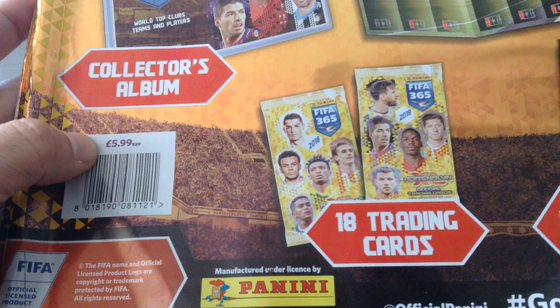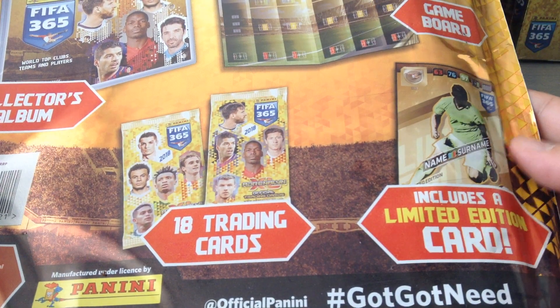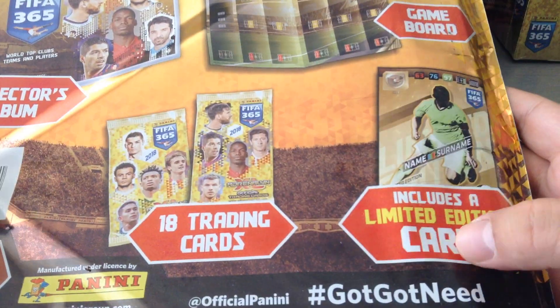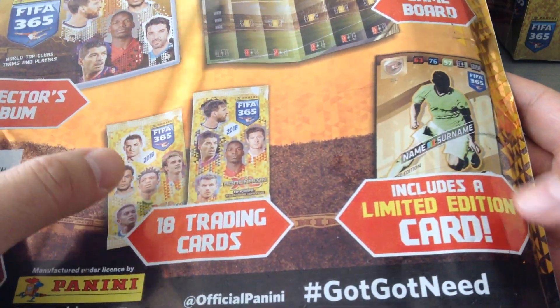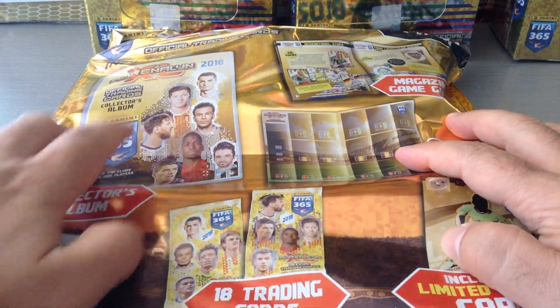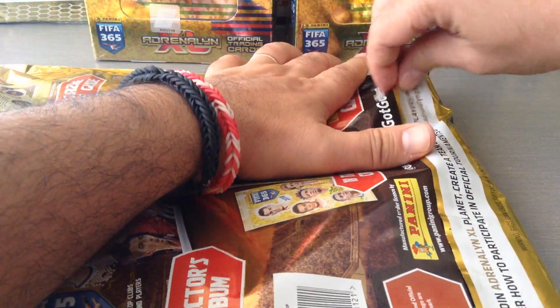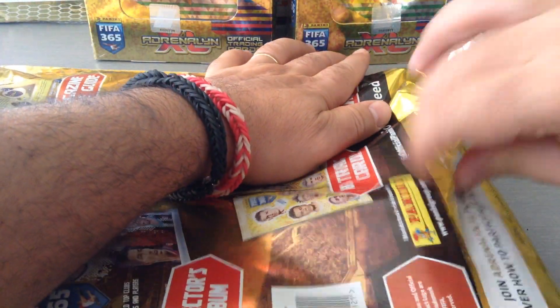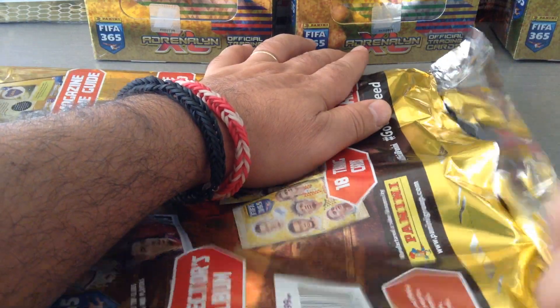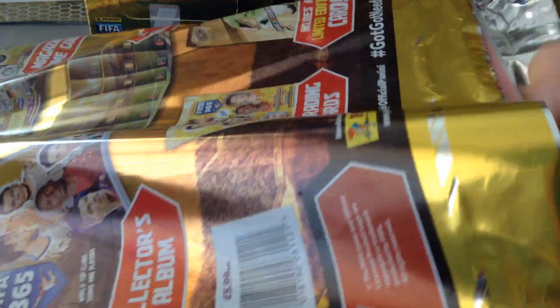This is the UK starter pack at £5.99 retail price. You get two packets of 18 cards as usual and one limited edition. You get the guide, the binder, and the game board — your standard UK release. Each country has its own configurations.